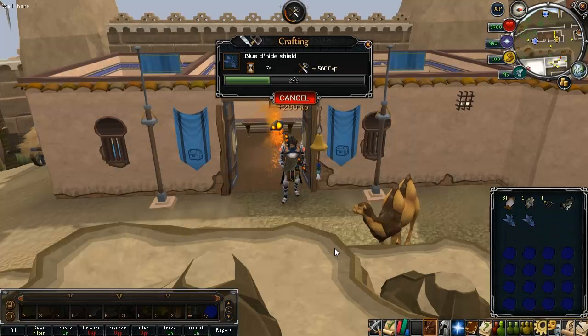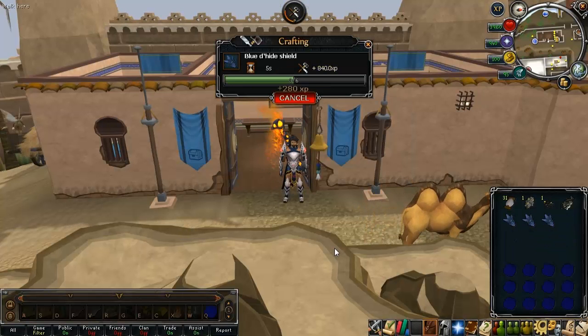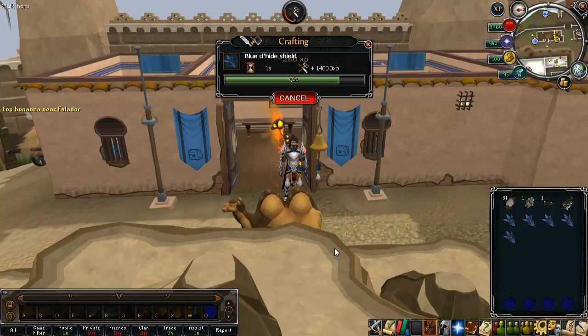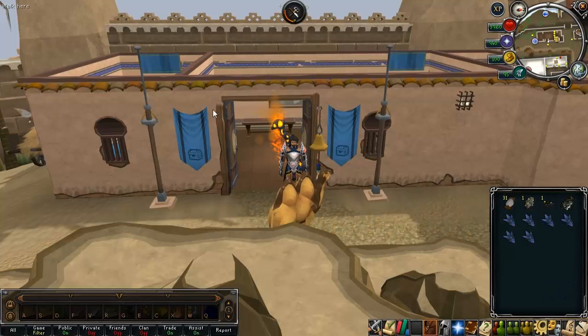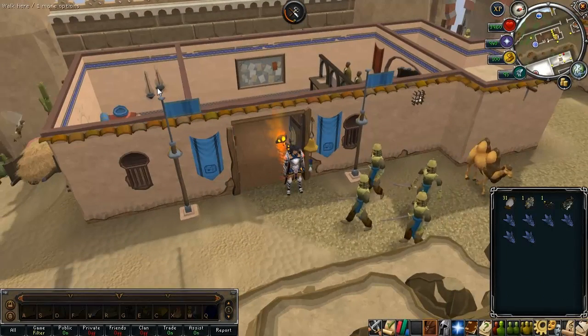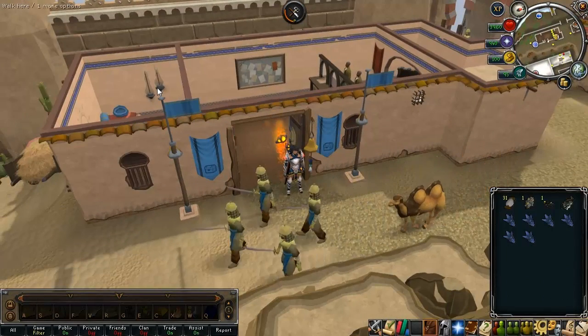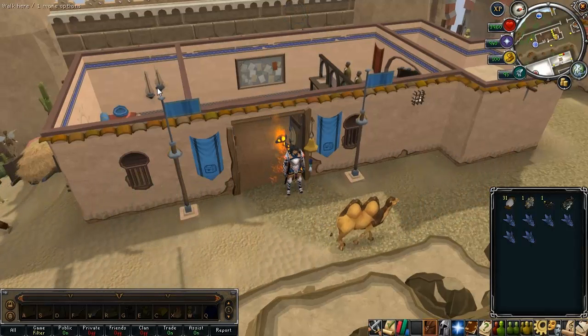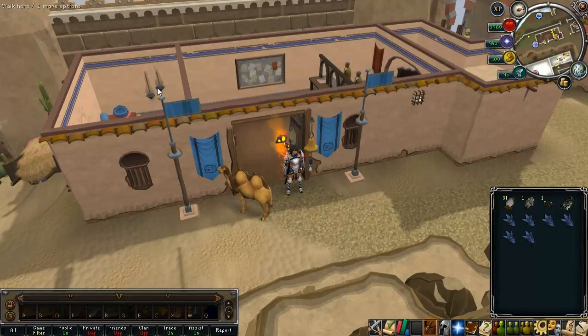The blue dragonhide shield offers about 70 more experience and around 1,000 GP more shop price, plus about 2,000 gold more value. They're really nice-looking shields offering good defense for rangers. You make about six shields per inventory, which is not bad at all. This was a skilling video covering the skills that saw the biggest improvements after the EoC update. This is Faunaeguards — see you next time.